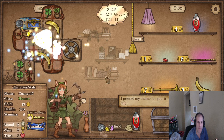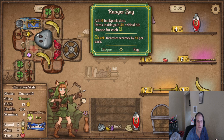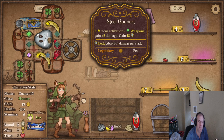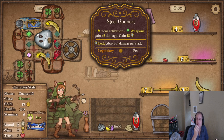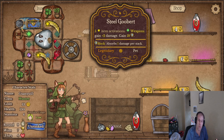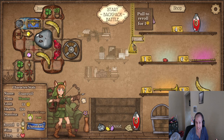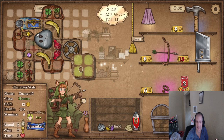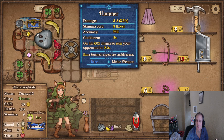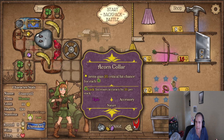We need more space and we upgraded — wait, where'd our weapon go? Ah crap, I didn't know that happened — it turned into a steel goober! I had no idea that happened. Okay — five item activations, weapons gain plus two damage, and we gain 18 block. That seems strong. We do need a weapon though — we have no weapons. Give me a dagger or a sword or something. There's a slot — there's a hammer, and there's a nice bow and arrow here too. Maybe we should take hammer.